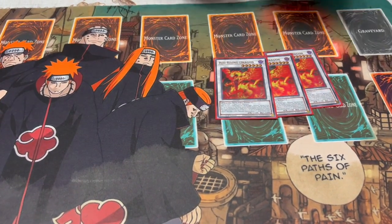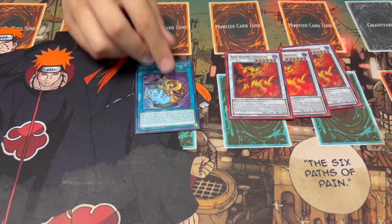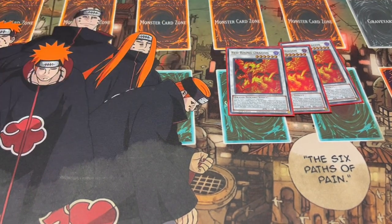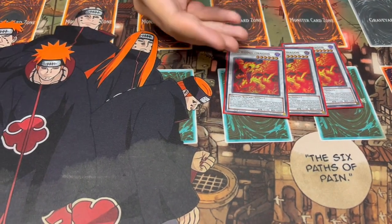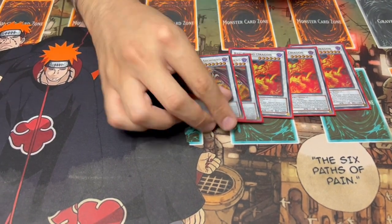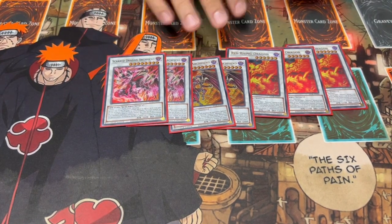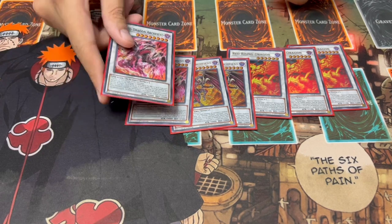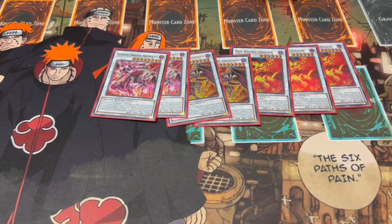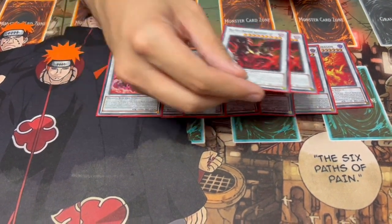For the extra deck, we're playing three Red Rising Dragon. The only reason I'm on three was because of Prosperity — I might still play three even if I cut it, because this card is not once per turn. It's absolutely nuts and one of your main combo starters, though you could probably get away with two if you're not playing Prosperity. I'm playing two RDA and two Scarred Red. You can get away with one of each, but playing two and two felt really comfortable and safe — plus Prosperity fodder if you need it.